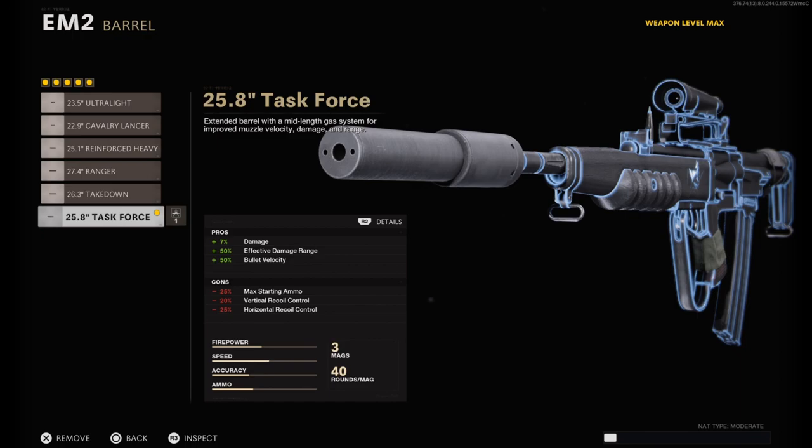But the main thing here is a plus 70% bonus to the damage — now that is actually pretty massive. It basically turns the EM2 from like a four-shot to a three-shot if you're hitting chest up, and that just makes it super broken and overpowered.